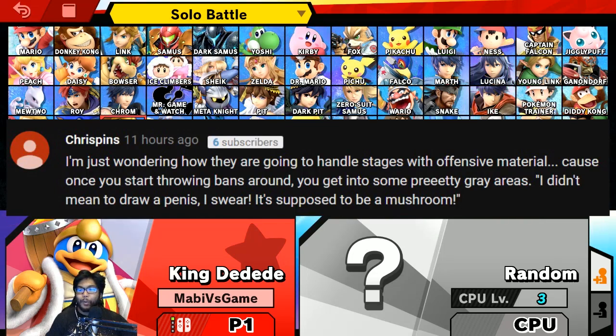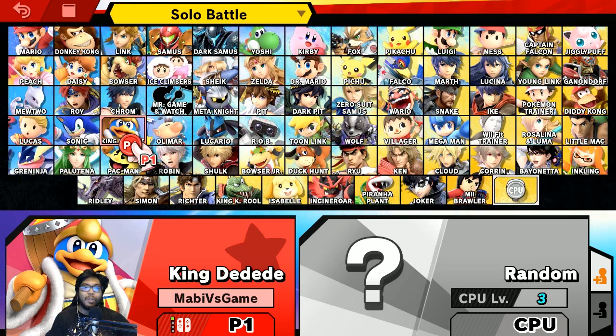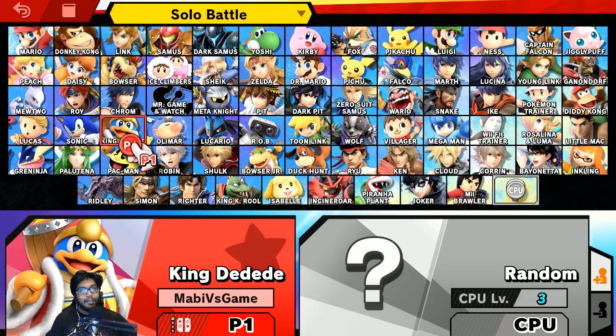One more comment I want to highlight is from Crispins, who's wondering how they're going to handle stages with offensive material, because once you start throwing shapes around you get into some pretty gray areas. 'I didn't mean to draw a penis, I swear it's supposed to be a mushroom.' Maybe they won't bother, or maybe they'll have actual people manually go through it. Either way, thanks for the comments — comment on this one and if I like it I'll put it in the next video. With that being said, let's move on with our first stage of the day.